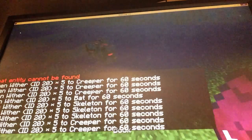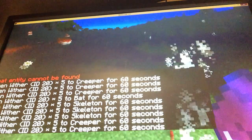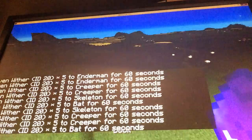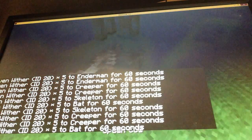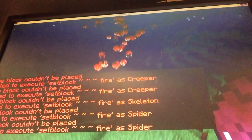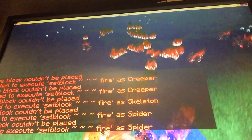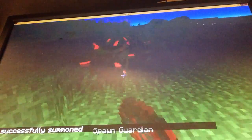Ten cows in about ten seconds — it's kind of OP. The wither effect affects everything, which is why my chat is getting spammed. Let's try lightning and flame all at once — that's just deadly, really deadly.